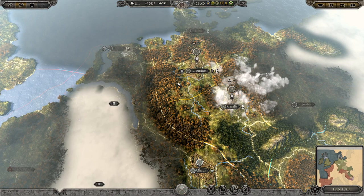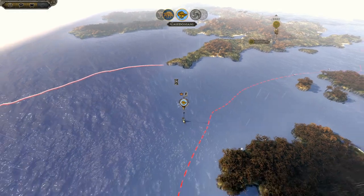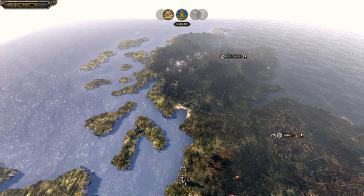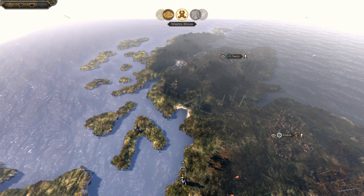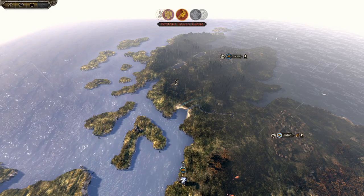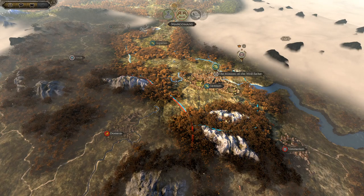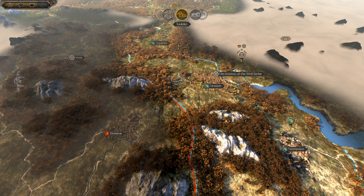We'll end the turn. That's the general plan for many turns ahead. I don't think we'll get it all done in one part, but we will see. The Western Roman Empire is falling back - probably the safest move it could do, especially when the Huns are on the move. The Quadians have taken more land - they really are expanding. I've never seen them do this well.